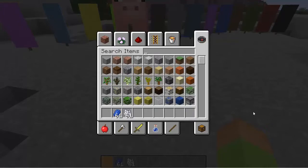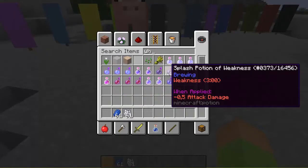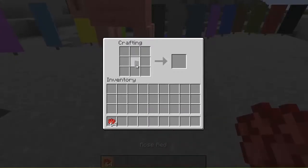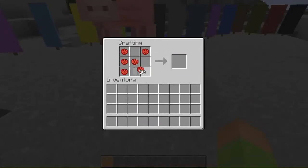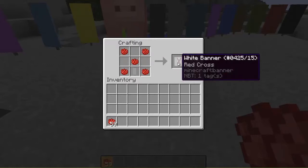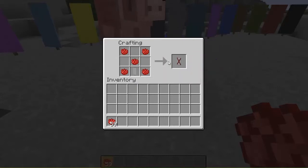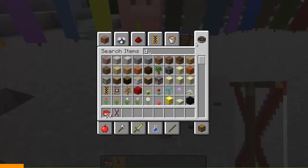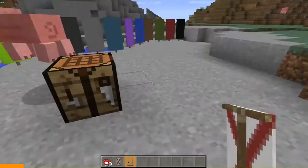You can also take a white banner and use a red dye to make an X pattern. For example, if you're playing on a multiplayer server that already has the snapshot — or whenever it comes out — you can make this kind of X.